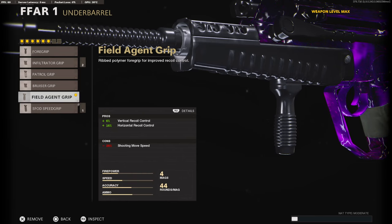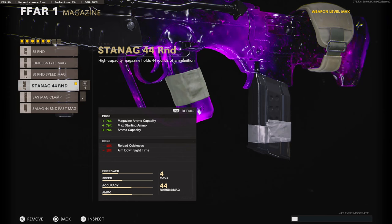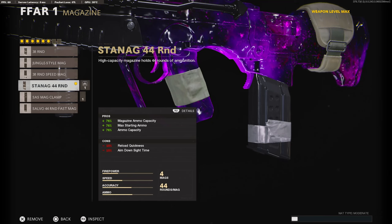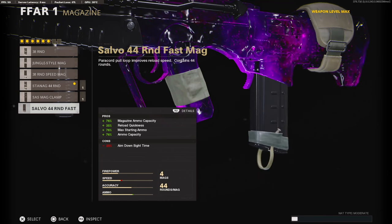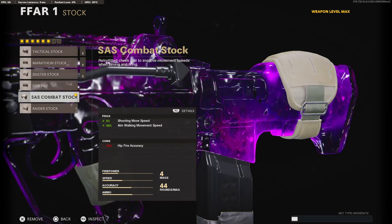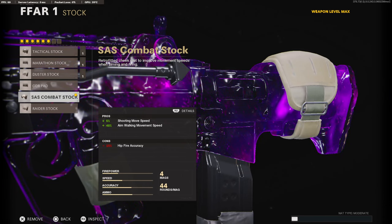It adds 6% to the vertical and 16% to the horizontal. On the magazine, I'm running the 44 round speed mag — you can use whatever you prefer. I just didn't want to lose that much aim down sight time, and on the 44 fast mag it takes away 25%. On the handle, I'm running the Airborne Elastic Wrap to add 30% to my aim down sight time and 90% to my flinch resistance, and to also aim while going prone.